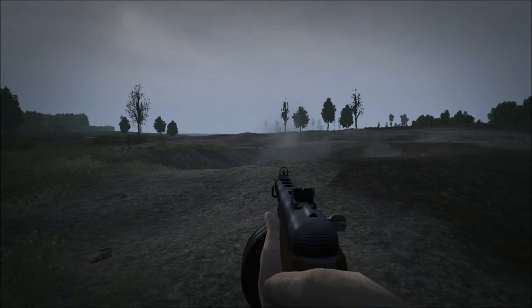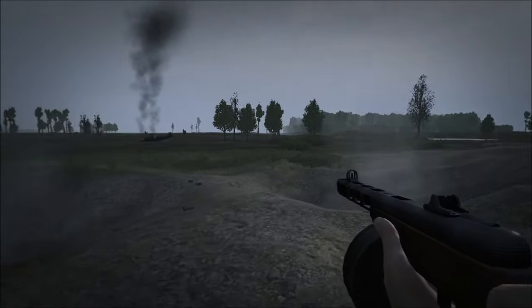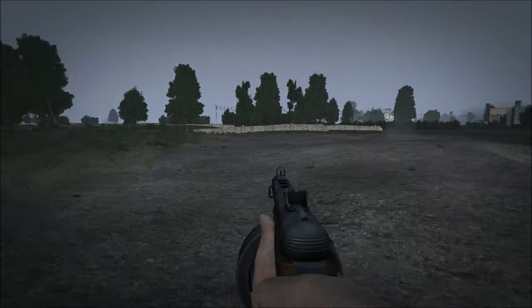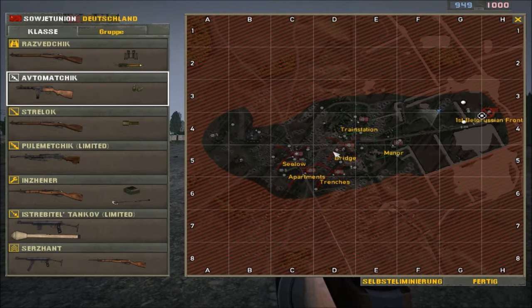In order to reach Berlin, the Soviets had to get past the German defensive line on the Silo Heights. This proved to be pretty hard, and the Soviets actually did lose quite a few men and quite a bit of equipment. To explain this, let's look at the overall battlefield. The battlefield is basically bisected into two areas: the Oderbruch, or Oder River Valley, and to the west, the Silo Heights themselves.